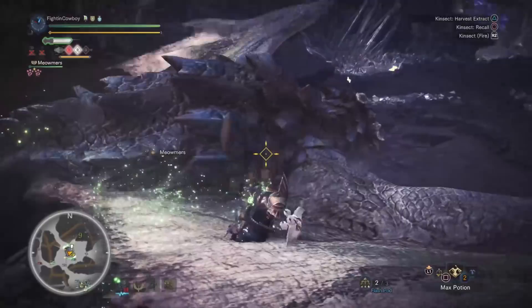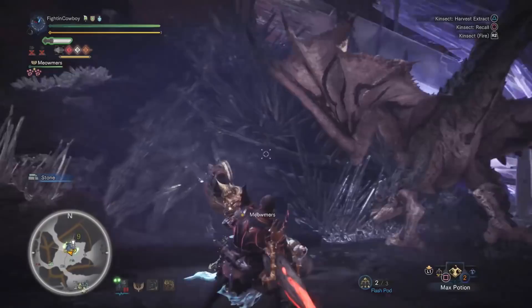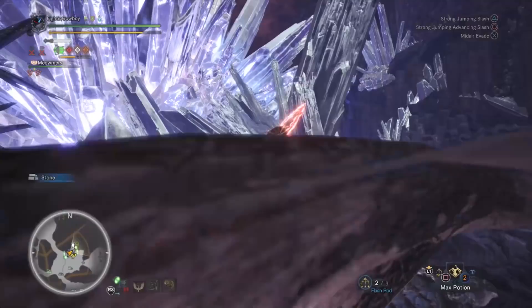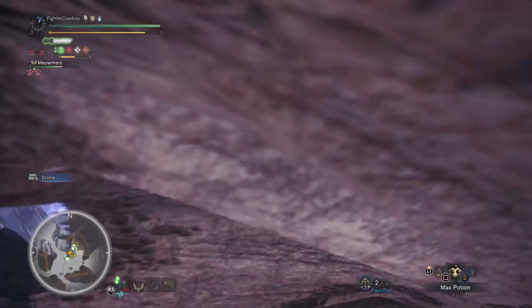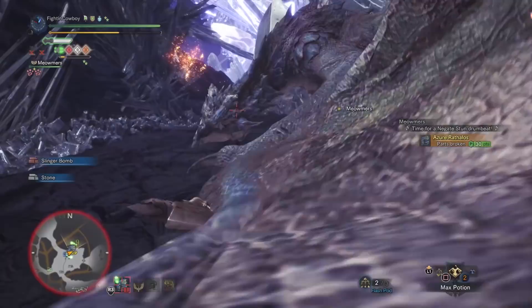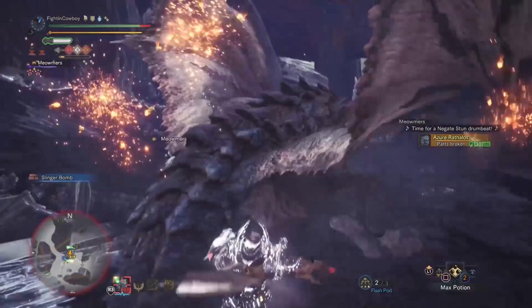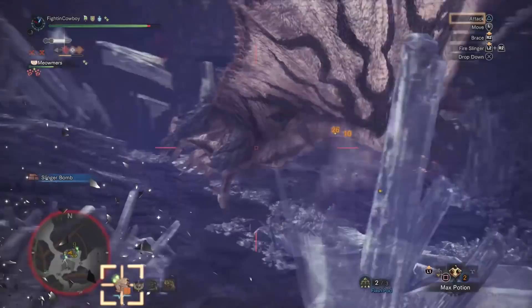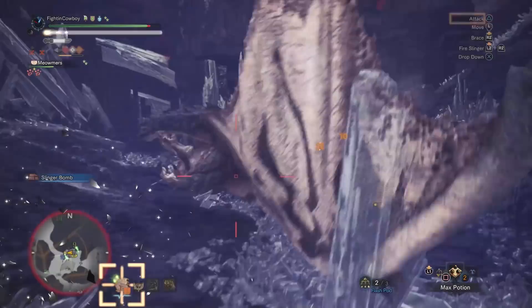Let's go for his body — he moved. Attempting a mount — no mount — but what's nice is even if you miss the mount you can transition directly into your combo. And the tail is off! That's one of the fantastic things about the Insect Glaive — you will cut tails without even trying. Just dancing around on the monster's back and you'll notice tail cuts constantly.